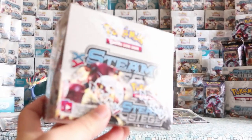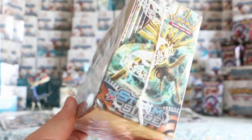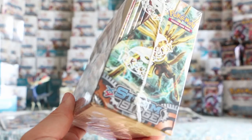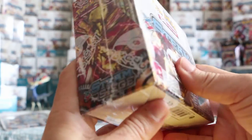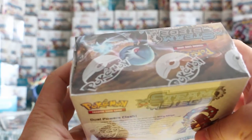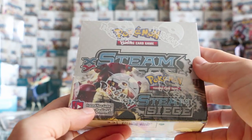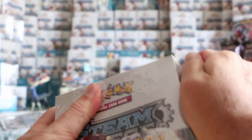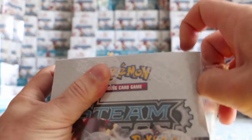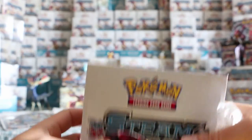The artwork as always is pretty stellar. This is what the box looks like — we have Volcanion, Gardevoir on the top, Xerneas, and Golden Xerneas. So let's open up and jump right in. I'm going to try and see if we can manage to get a complete set with just one booster case.